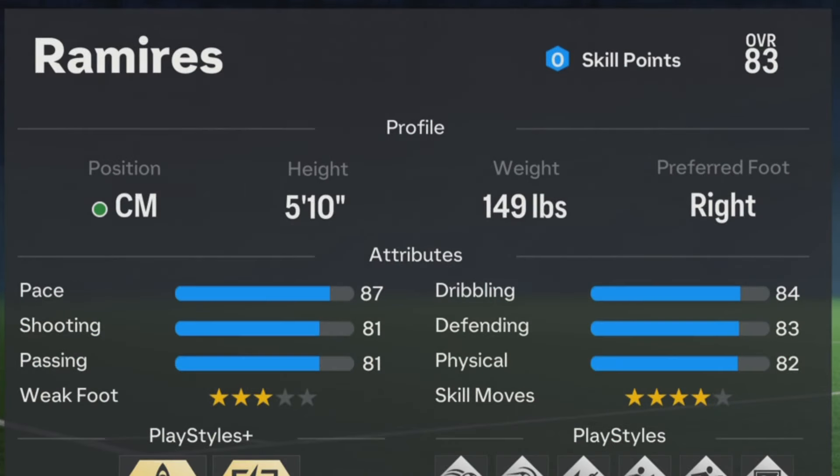For the height, Ramirez in the game and in real life is 5 feet 10, so make sure the height is 5 feet 10. For the weight, make sure it's 149 pounds. For the preferred foot, Ramirez in the game and in real life is right-footed, so make sure the preferred foot is right. That's it for the profile.